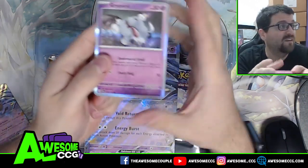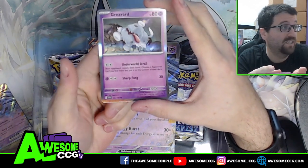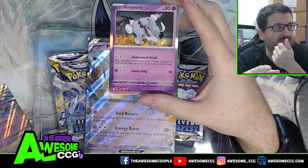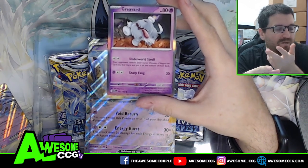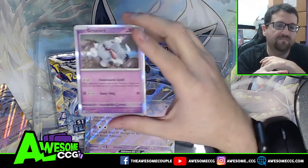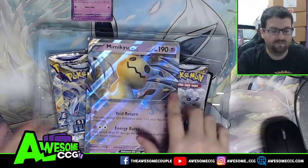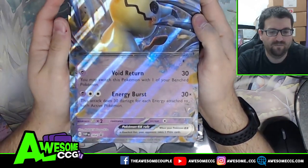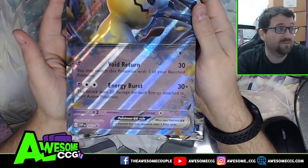Now we're going to look at the Mimikyu-ex card. This is card 105 out of 198 — the new set is 198. It looks like all of the specialty cards are considered secret rares, so all the trainer gallery cards we're going to be getting in the set are part of the secret rares instead of doing the subsets. Mimikyu-ex: 190 HP, Void Return — you may switch this Pokémon to your bench. The attack does 30 times the amount of energy attached to both active Pokémon. Not bad.